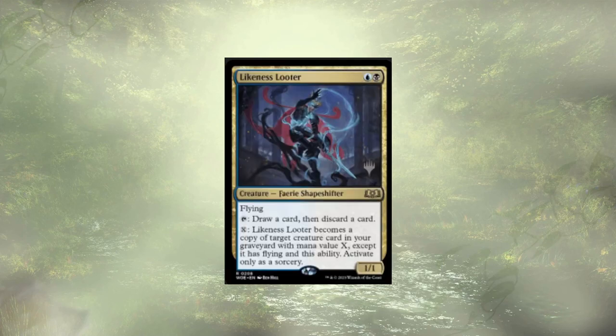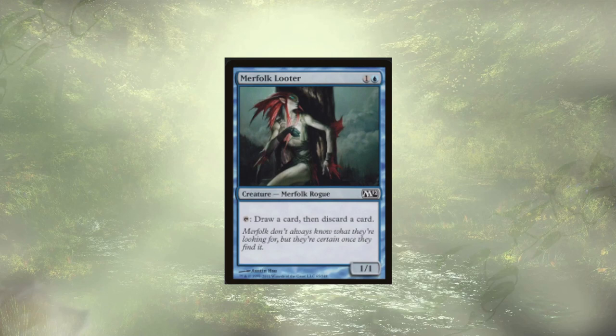Likeness Looter lets us tap to draw a card and discard a card. We can also pay X to have them become a copy of a creature in our graveyard with mana value X, except it retains flying and this ability — activated at sorcery speed. So if we have something like Radiant Solar in the graveyard and aren't ready to cheat it back yet, Likeness Looter could just become a copy of it. Speaking of looting, we have Merfolk Looter — not quite as strong, but easier to cast since it only needs one colorless and one blue. They're also a looter, so we tap them to draw and discard. We're generally aiming to discard creatures, triggering our commander.